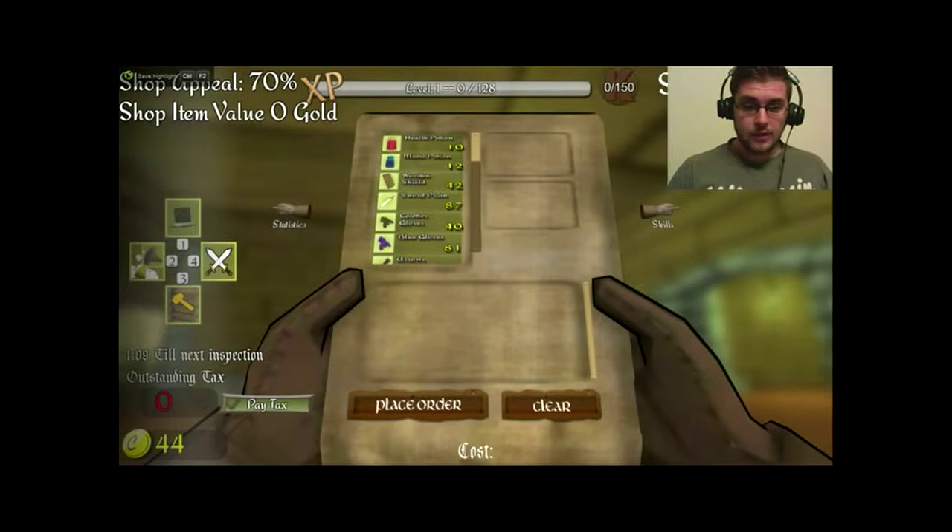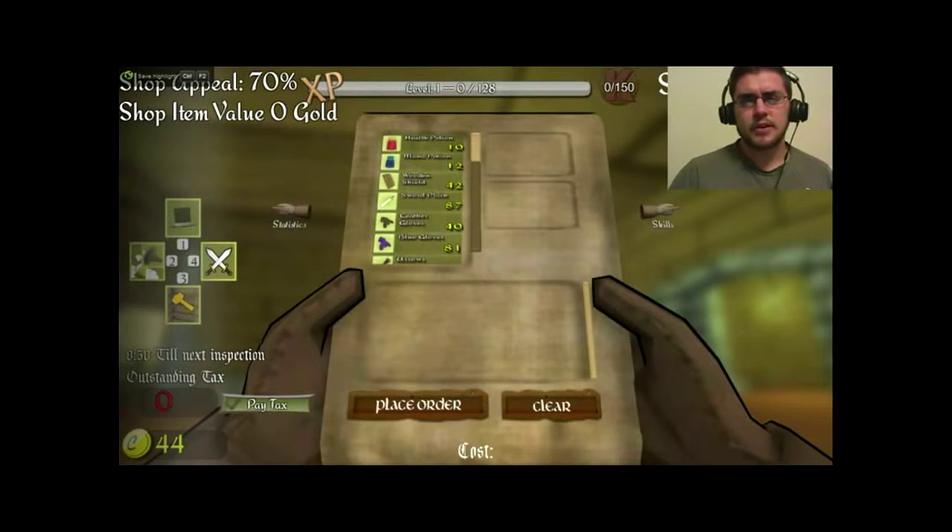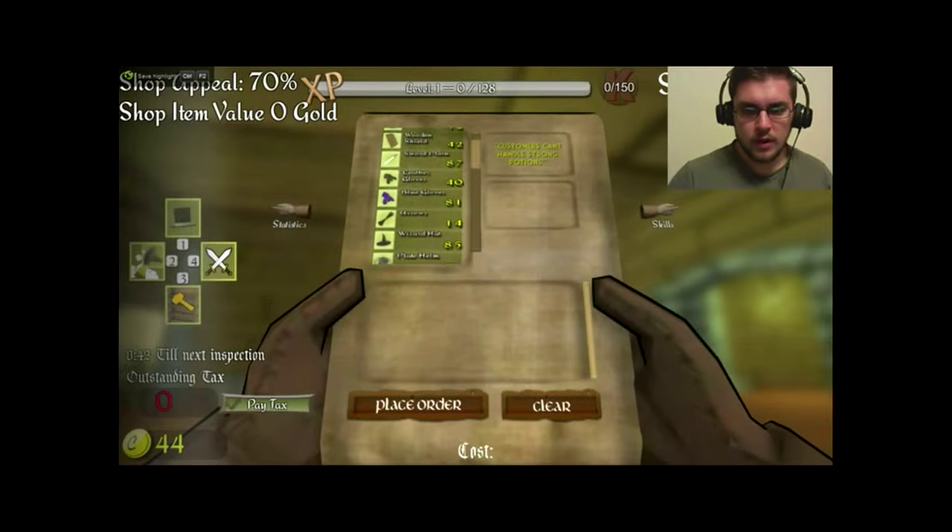Now that I've sat here for three minutes waiting for the store to close, not really knowing when it's supposed to close or how long it stays open, I finally decided to look at the help menu and found out that while I'm in this little top hat menu, I have to press Q to bring up the order sheet. So now I'm actually able to order things, and being that I only have $44, I'm not really able to order much.